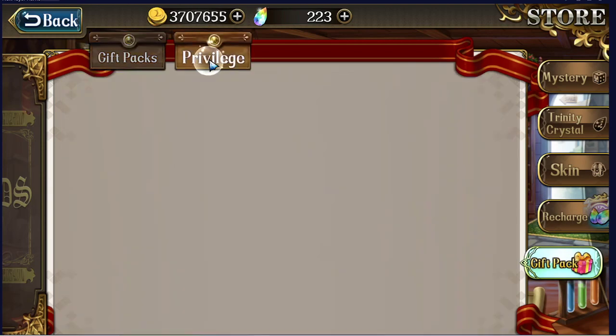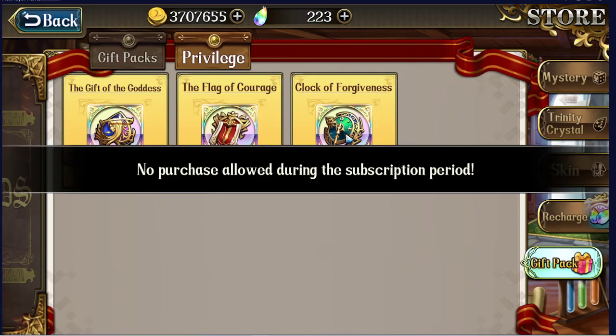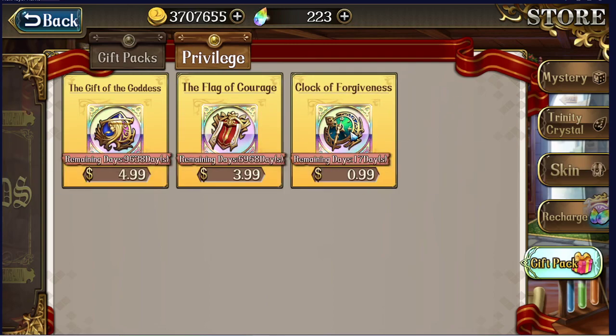We're going to start off with the privileges, because these are going to be your best everyday value that you can get. Now as you can see, I have quite some days on them — probably some of you didn't realize they could get that high, neither did I. We're going to go over the Clock of Forgiveness — one dollar, it has no actual true value but you can rewind time up to nine times in the battle. This will help you out a lot in PvE content, story mode, time rift. It makes sure you don't have to restart a level completely because of one mistake, so you can get all three stars in one go.